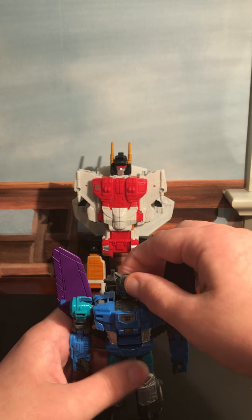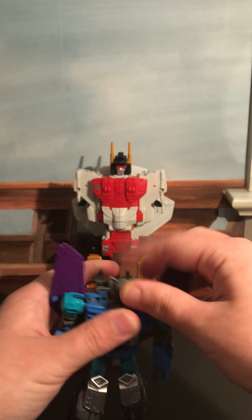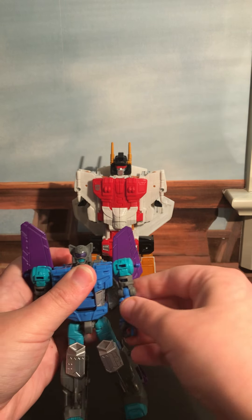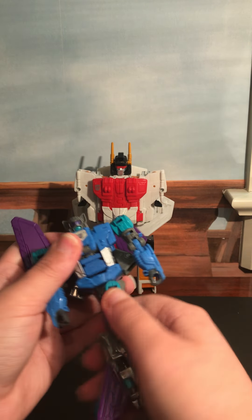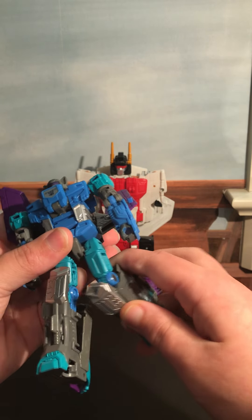Poseability: the head is on a hinge and a ball joint due to transformation. Ball joint in the shoulder, bicep rotation, and a ratcheted elbow. Torso articulation. Ball joint in the hip, thigh swivel, and a hinge knee.